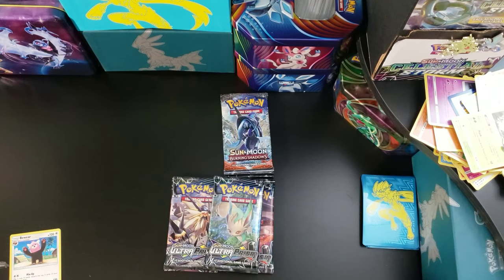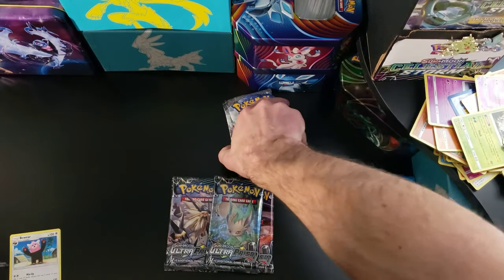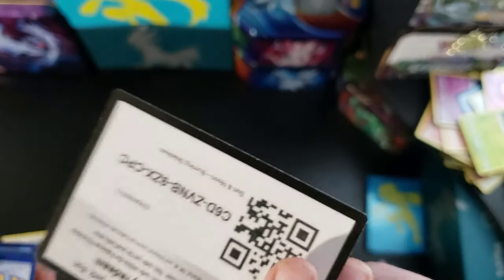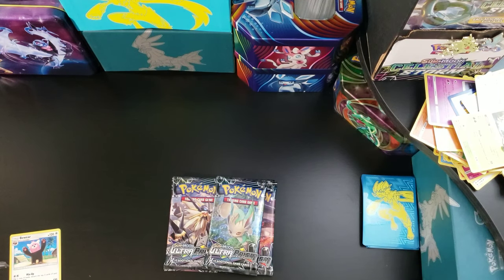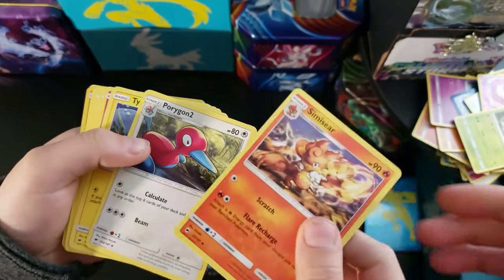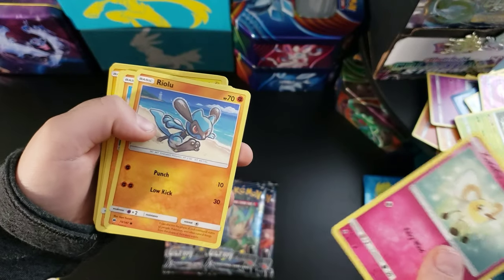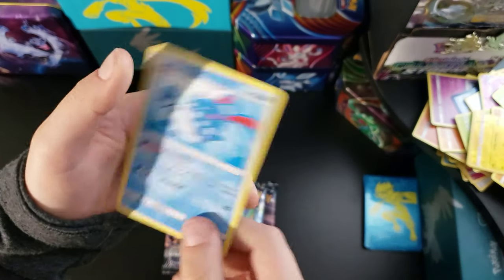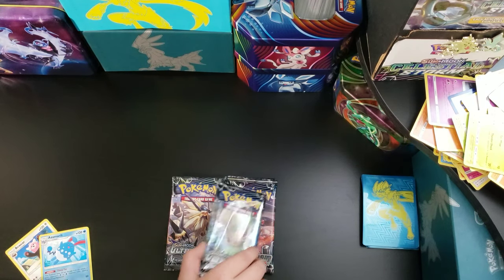It's not looking like we're gonna get that holo Charizard. We've got three more Burning Shadows after this. Fairy Energy, Simisear, Porygon2, Tynamo, Cutiefly, Riolu, Rhyhorn, Tangela, a reverse Pikachu, and a Zapdos. Still not one GX in almost 20 packs.